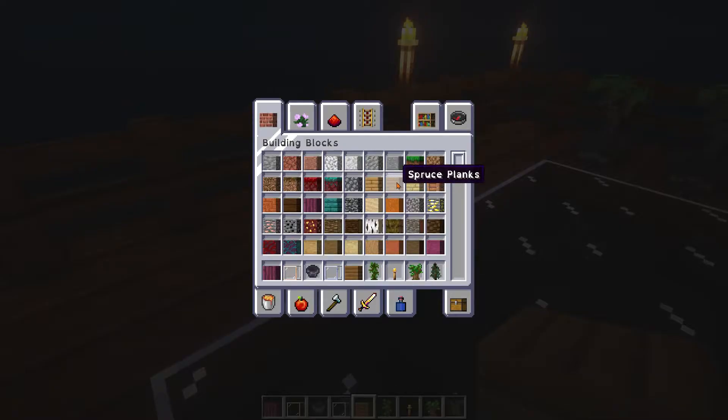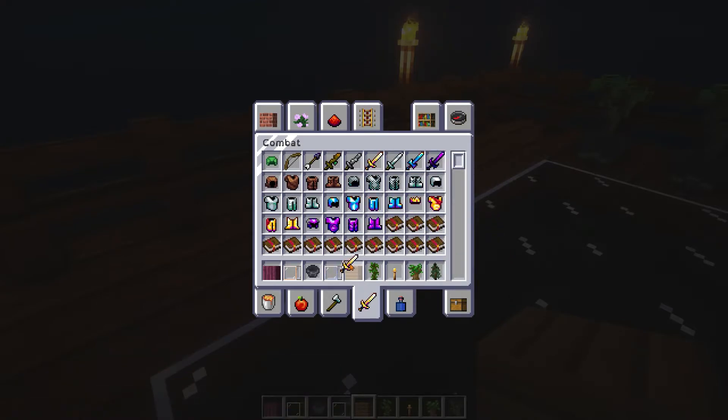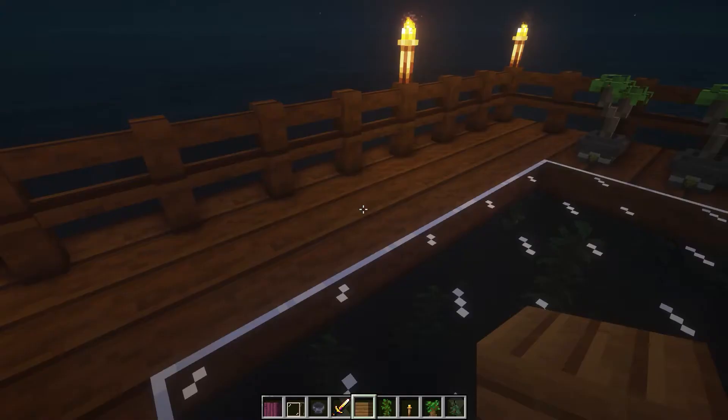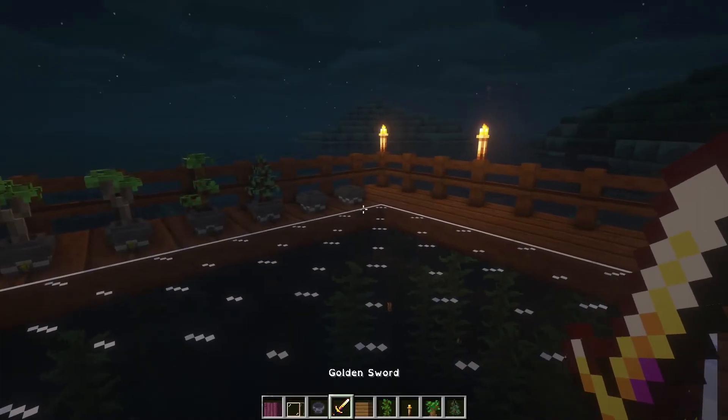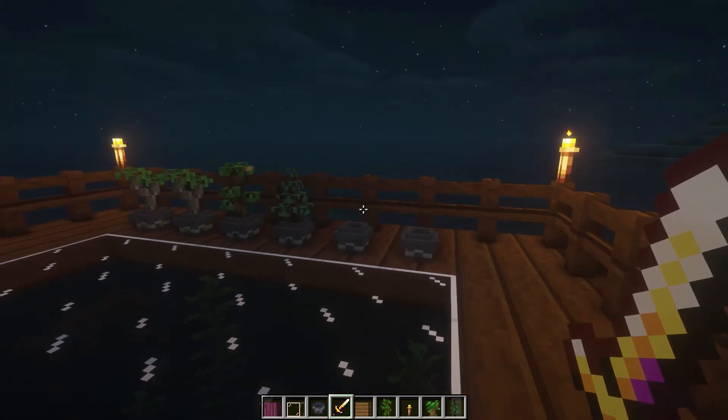The last mod for today is another texture mod — this is Faithless by Stitchy. This texture pack is unique as it aims to help people with color blindness or trypophobia by changing a lot of icons in the game and giving them much cooler patterns and color shades. You can see the weapons, the UI, and even some of the blocks are changed to help people with phobias.